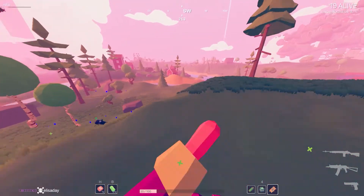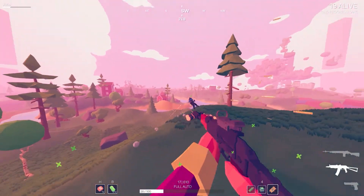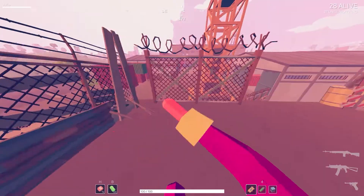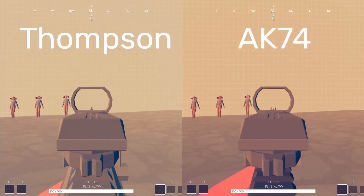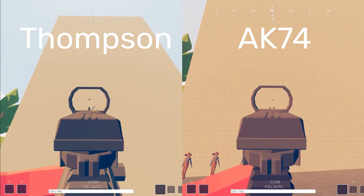This issue is only exacerbated the more health your opponent has. For example, to kill somebody with a common health blessing, the Thompson only requires 6 torso hits to kill, whereas the AK-74 requires 8. The lower recoil and accuracy of the AK-74 makes it much easier to handle and stay accurate with.